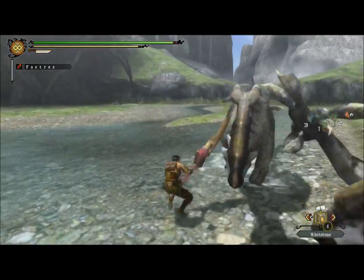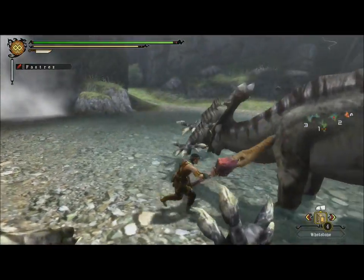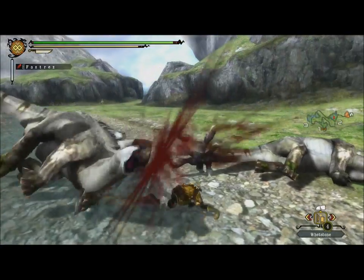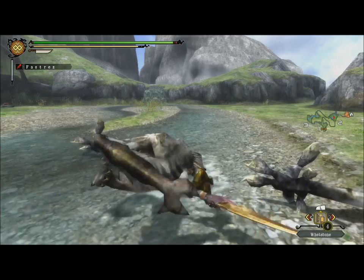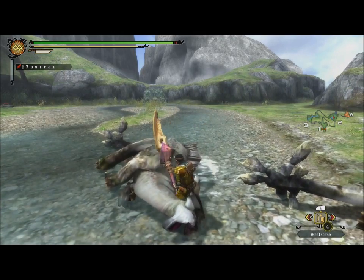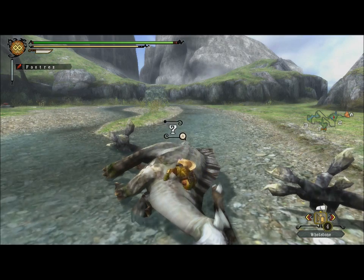You can see here this big sword - I'm using it to cut down these dinosaurs with one hit each. However, the slow speed of attack leaves me open to counter attacks from enemies, so I'm just lucky that these herbivores aren't that aggressive. Once you defeat enemies you can then loot their corpses for things like bones, raw meat and other resources used for crafting.